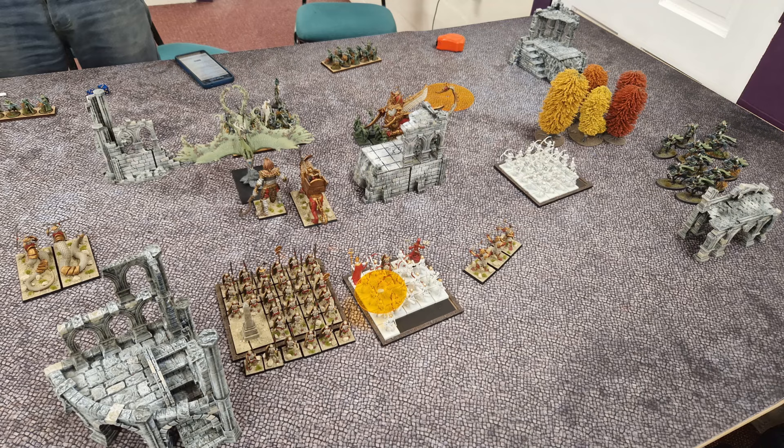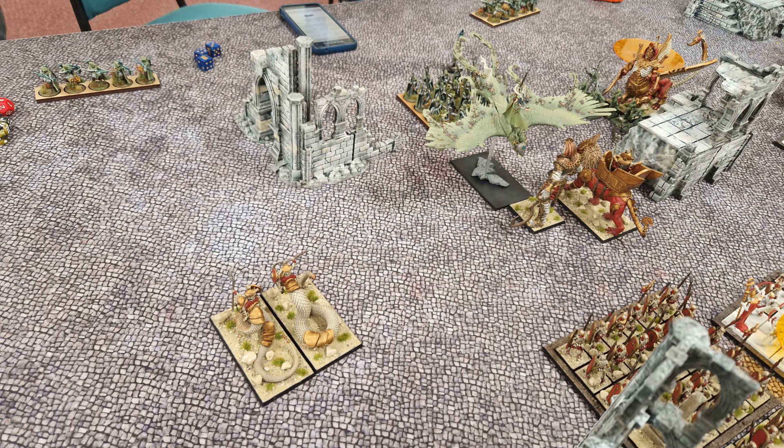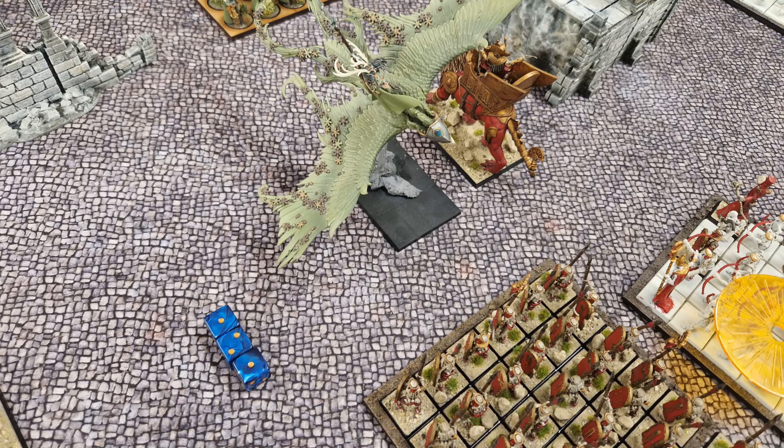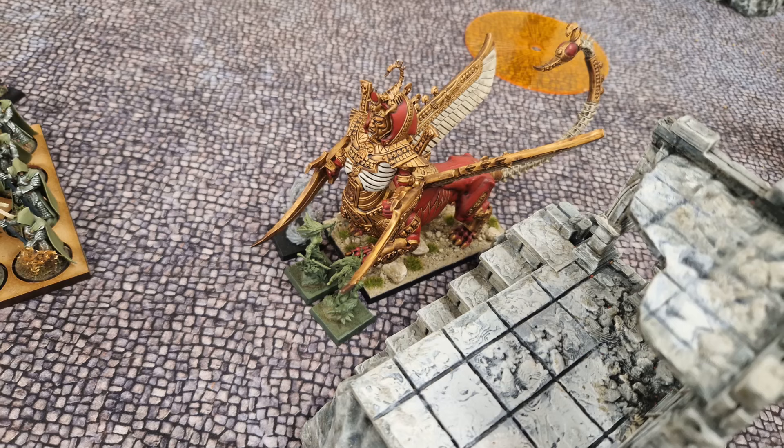Wood elves turn four, and the glade lord sees his chance and swoops into my colossus. The glade riders gallop all the way round to the flank of my rightmost archer block. The elves have by this point managed to whittle away one of the necropolis knights with bowfire. In combat, the glade lord easily tears the colossus to shreds but doesn't manage to overrun into the skeletons behind, only getting a four even with swift stride. The war dancers whiff their saves this time, and there are now only two left alive plus the shadow dancer.